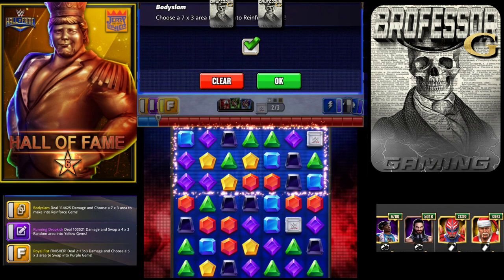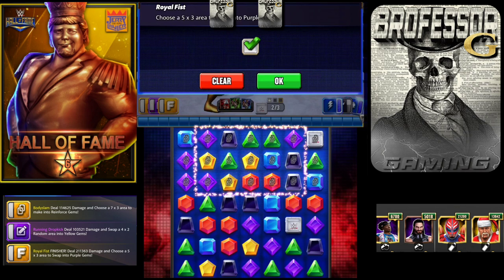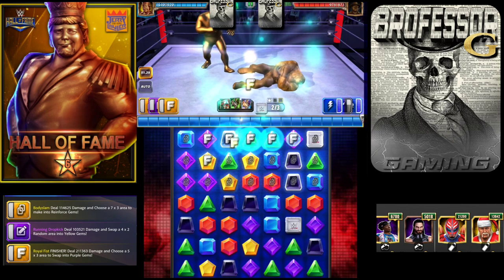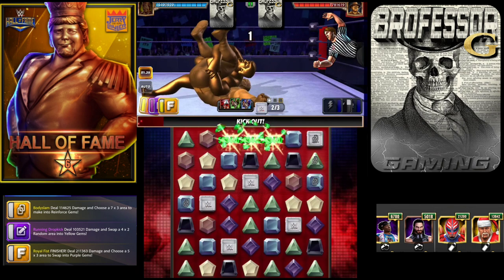What I want to do, as I showed in my previous video, is pick a 7x3 area that has purple gems in the last two columns — the very left and very right — because my finisher is going to make purples in a 5x3 area. I want to match as many of them as possible. If I put it here, you can see there are two purples in that very left column that are going to get smashed too. With all the damage, the plate goes off and gets a nice little cascade.